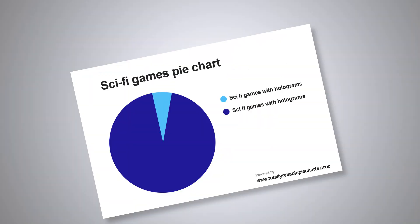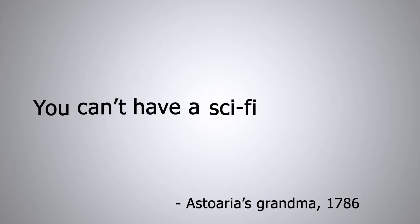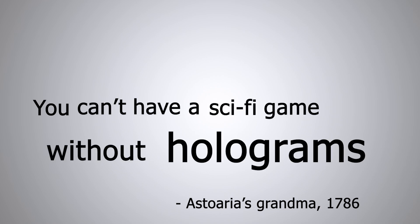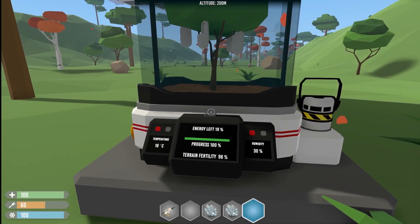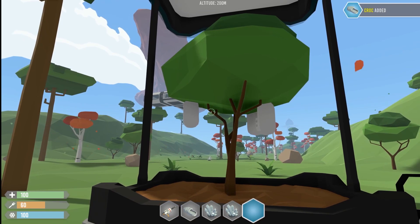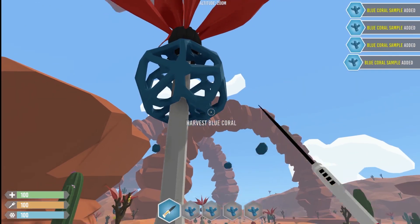Holograms. According to many statistics and what my grandma said in 1786, you can't have a sci-fi game without holograms. So I have no clue when my game turned into a sci-fi game with crocs, but it is what it is and now we have to deal with it. Hi everyone, it's me here and welcome to another episode of Road to Steam.